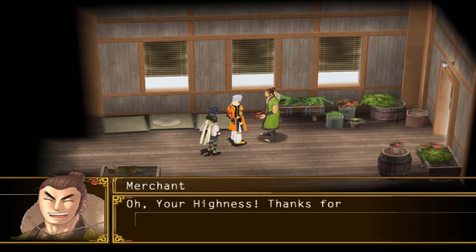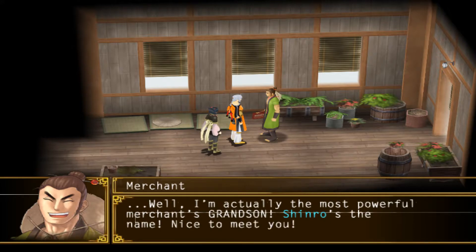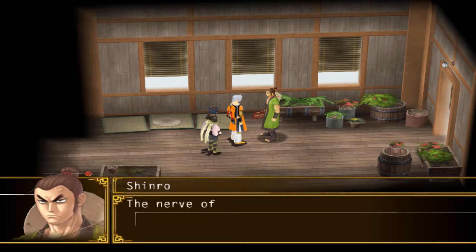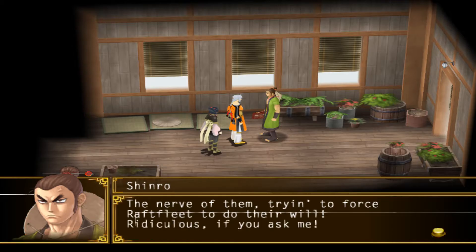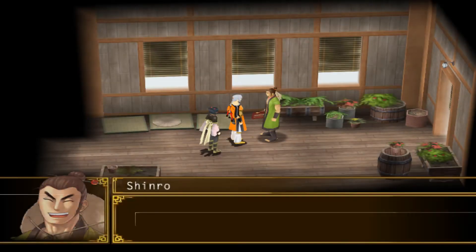We head to the item shop and find a merchant who thanks us for fighting off the Godwins. He says the Godwins would be stifling to trade, and well, trade is what he does. He tells us his name is Shinro and joins us. That's all we needed to do — if only they could all be so easy.